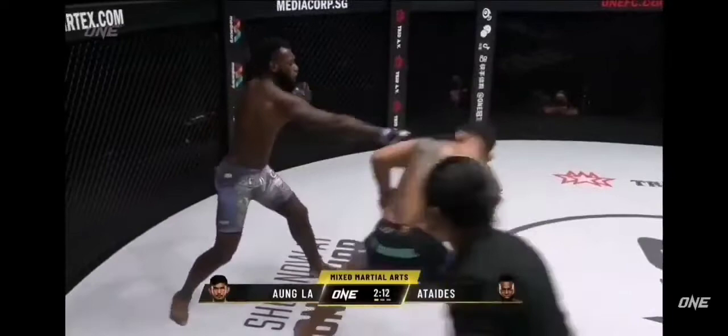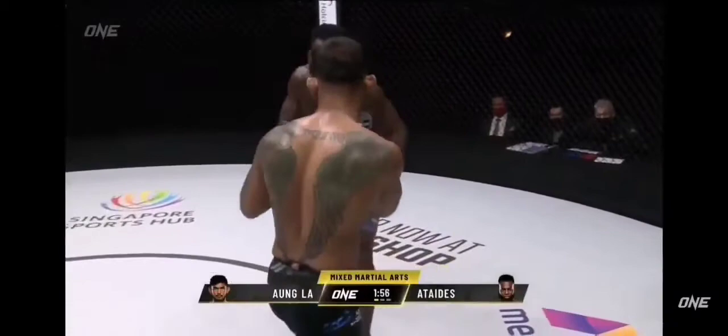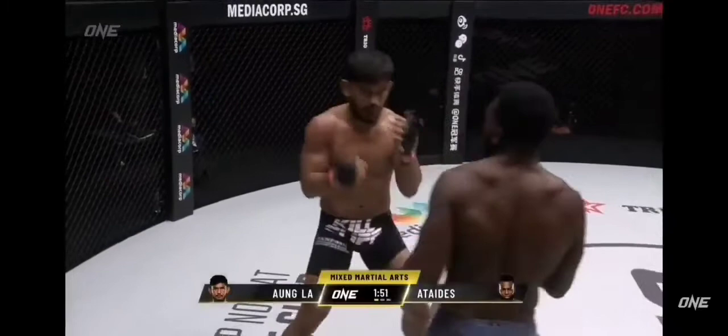A left hand there from Leandro Ataitis — he's sloppy though and rides the head kick from Angela. Big overhand right from Angela! Ataitis put to the fence, drops down for another double leg. Front kick there from Ataitis. Angela wants to hurt Leandro Ataitis tonight — Angela's put some emotion behind these shots, he wants a knockout.